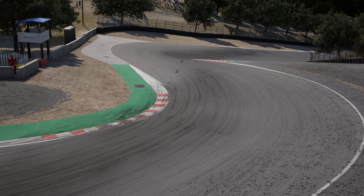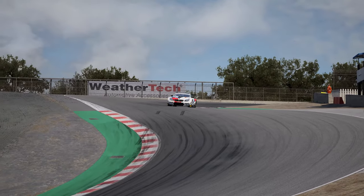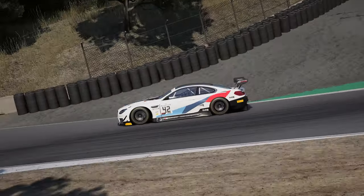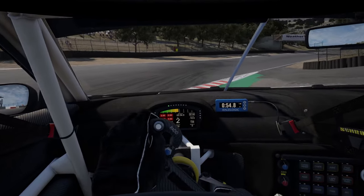Use all of the apex kerb on the left with two wheels on the green runoff area. As you drop down the hill, flip to the right with a short shift, and use all of the inside area on the right — which you will barely be able to see in reality. It's very much a case of trusting the road underneath you and takes practice to get spot on consistently.